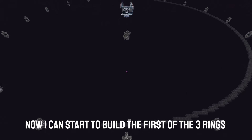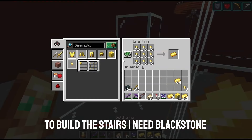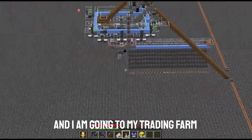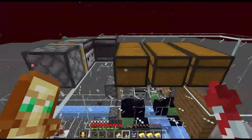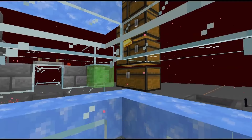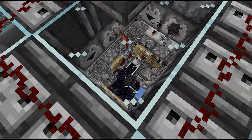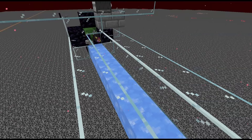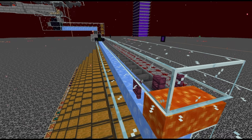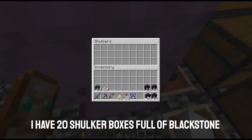Now I can start to build the first of the three rings. To build the stairs I need blackstone, so I am at the gold farm to get gold, and I'm going to my trading farm. The piglins trade the gold for blackstone and other items, but I only want the blackstone. After thousands of blocks of gold I have 20 shulker boxes full of blackstone.